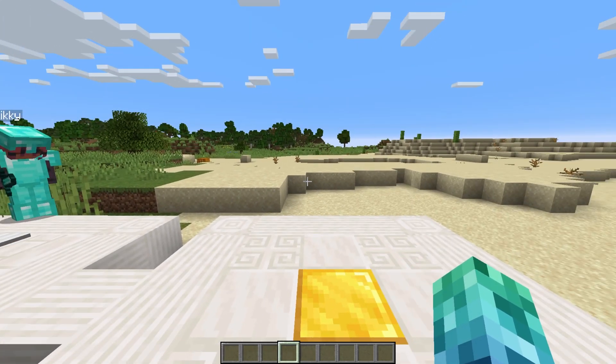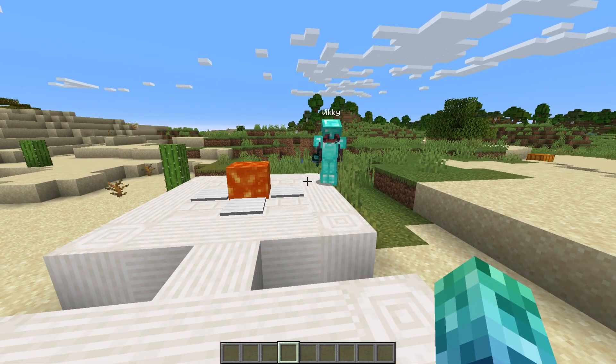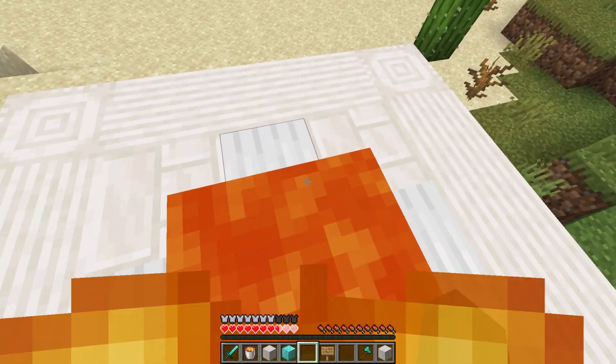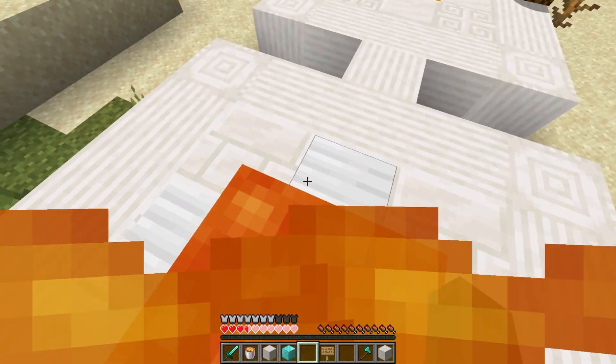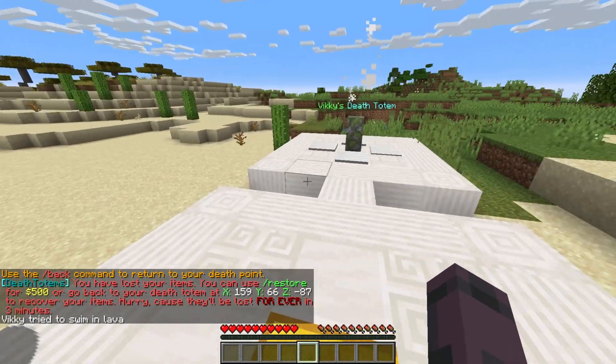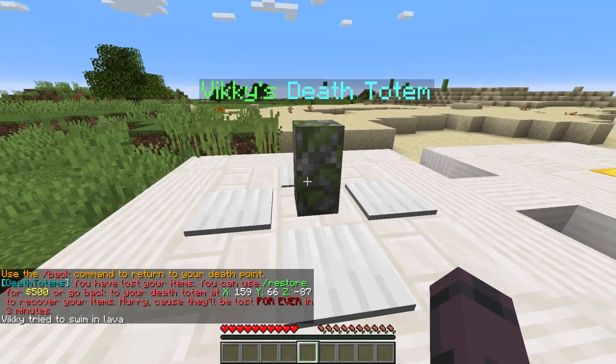If you've ever played a Minecraft modpack with graves, then you already know what this plugin does. After you collect yourself an inventory and accidentally end up needing to respawn, you usually just drop all your items everywhere. If I quickly swim in lava, you'll see that when I respawn, my inventory is clean as normal, but the lava block I was in is now replaced with a Death Totem.